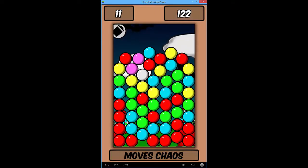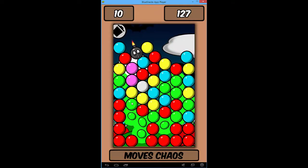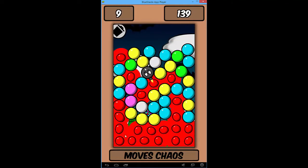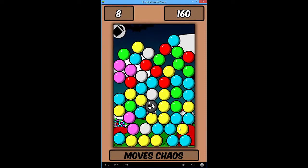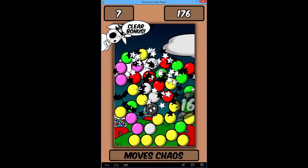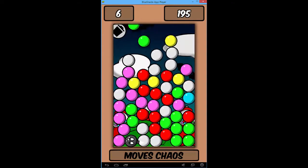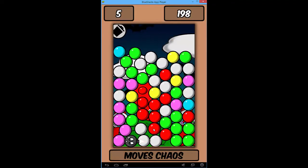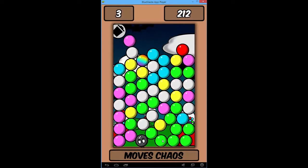Getting five for a bomb, then getting rid of all the green. Score going up — just a hundred and sixty, not very impressive. Grouping six to get rid of all those blues at once, then all these yellows. Getting rid of pinks to let reds connect. With four moves left, getting all the greens to connect. Wow — getting whites with only a few moves remaining.